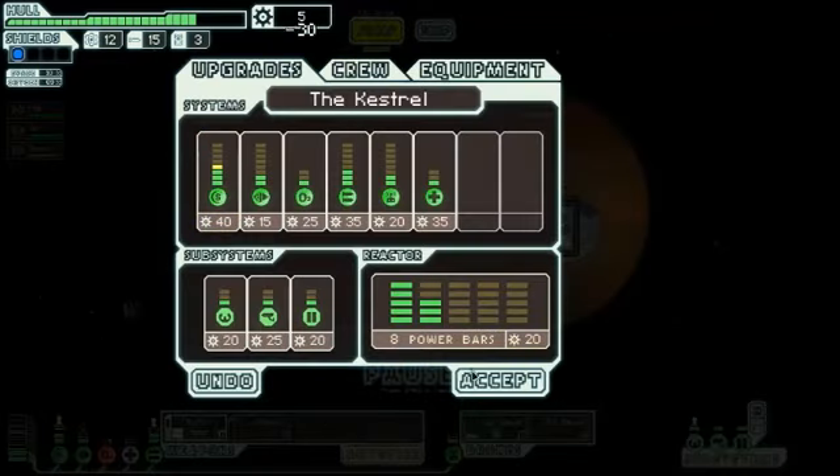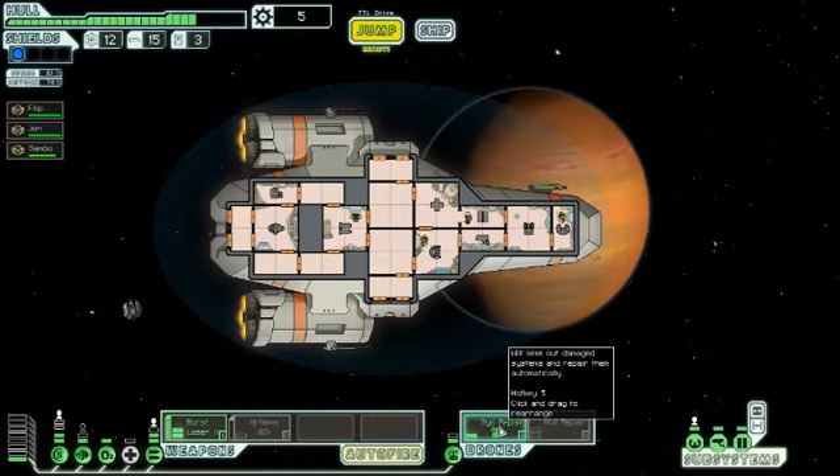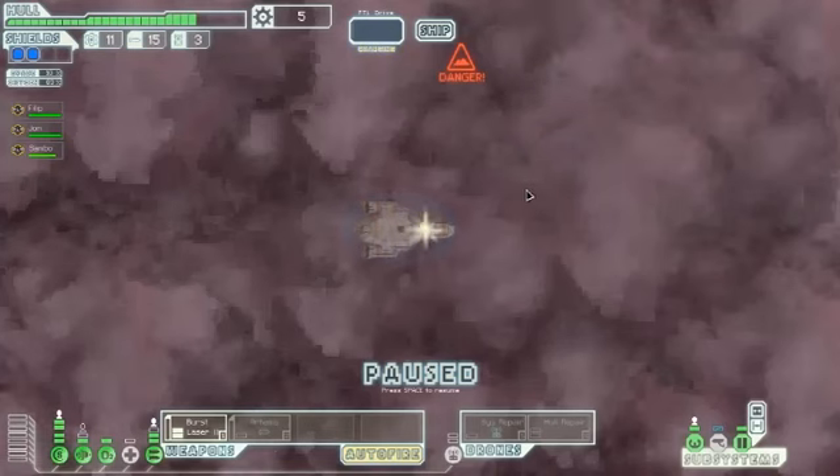Let's check the ship — shields. If I turn the systems repair drone off, I'll at least wait for it to get into the room and then turn it off. That'll give me enough power to run that second shield. He's asleep. We want to exit. Nothing happened — next sector.